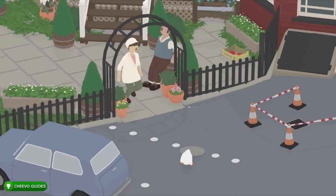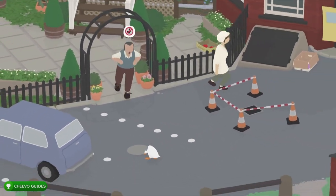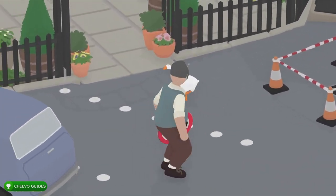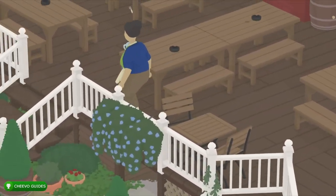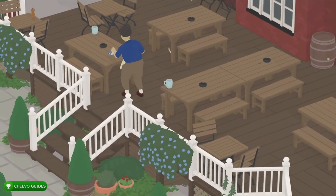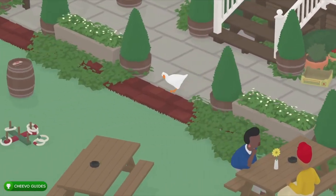So we need to get into the pub. Assuming you have completed the to-do list, you'll have this "no goose" sign right there, which you can drag to distract the guy at the entrance. Once you distract him, just make a run for it — you can hide in one of these little areas until he walks away.